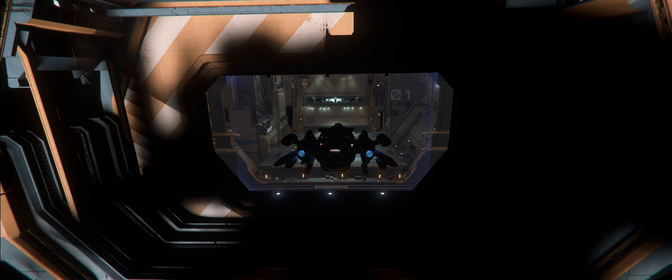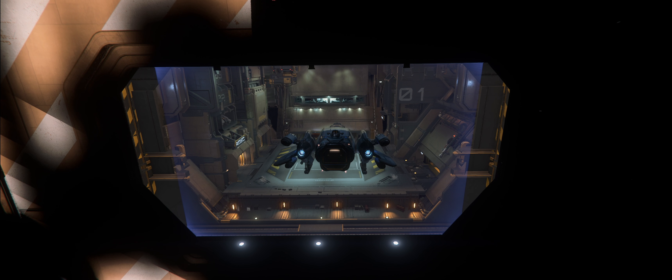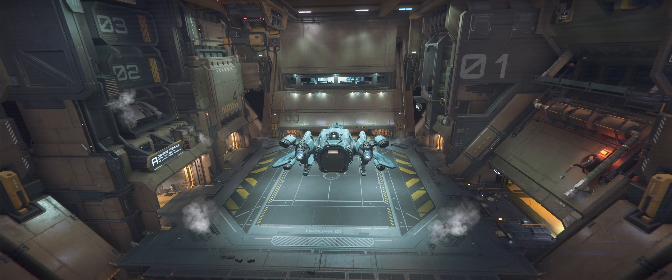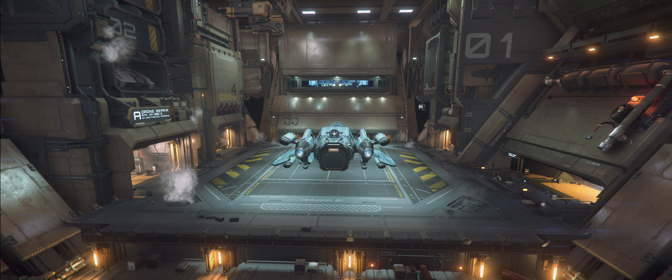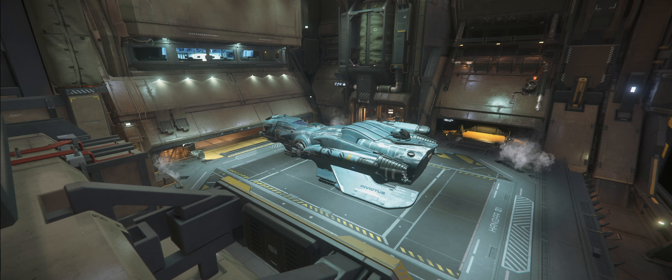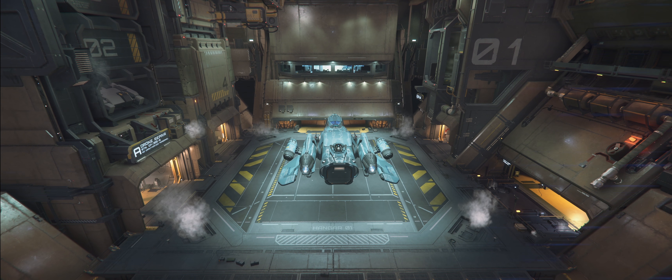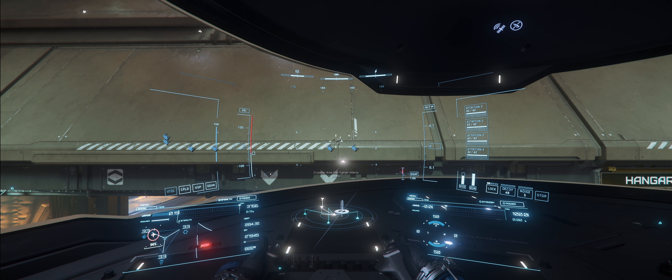If you want to be really lazy, once you get over the landing pad you can press and hold N and that will auto-land for you. I generally just float over and press Control to descend. We've landed — might have dinked the nose a bit, but never mind. Now, just like getting out of bed, you want to press Y to exit the seat.